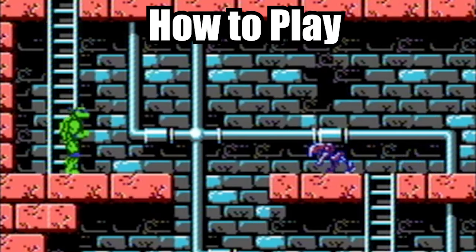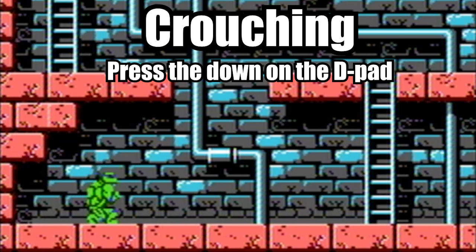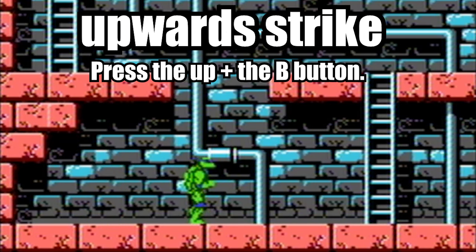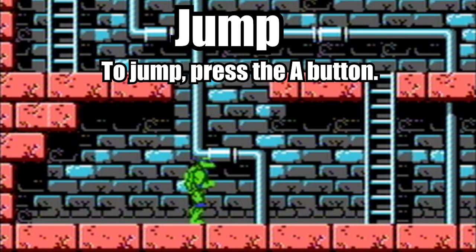Before we start our journey, let us first take a look at the control scheme for this game. To walk, press left or right on the D-pad. To crouch, press and hold down on the D-pad — crouching is very useful; use it to dodge enemies and their projectiles. Press the B button to attack. To do an upward strike, press up and the B button. To do a crouching attack, press and hold down plus the B button. You can also jump and attack at the same time. To jump, press the A button — use the jump to reach higher places and in some cases to avoid enemies.